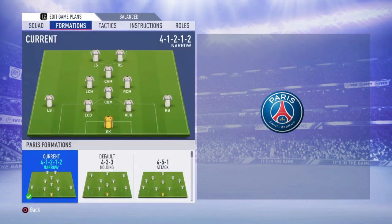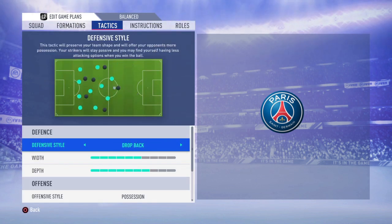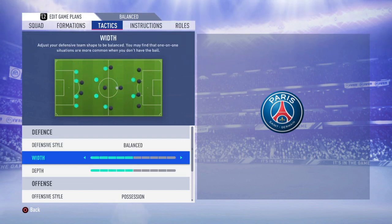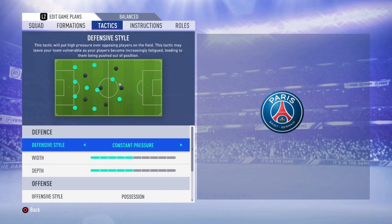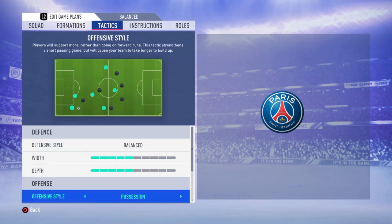Going to the custom tactics: I will go with Balanced defensive style and Width 5, Depth 5. If you go with press after possession loss or constant pressure, your players will get tired after minute 60 and won't be able to finish the full 90 minutes.